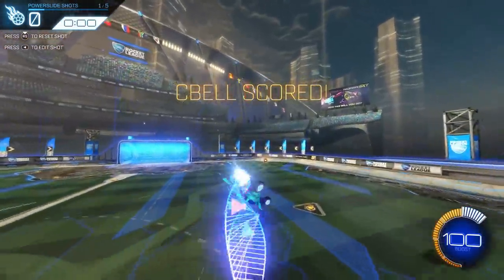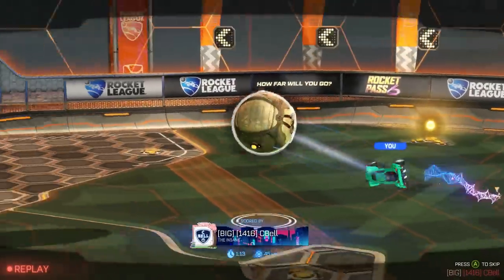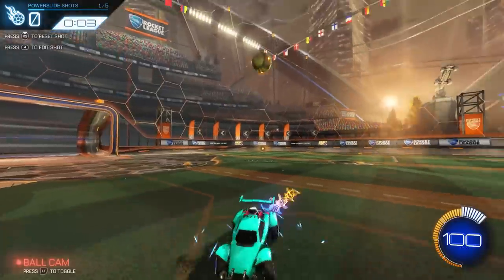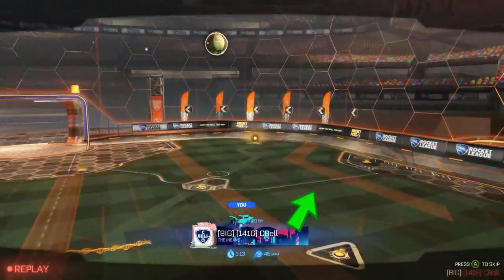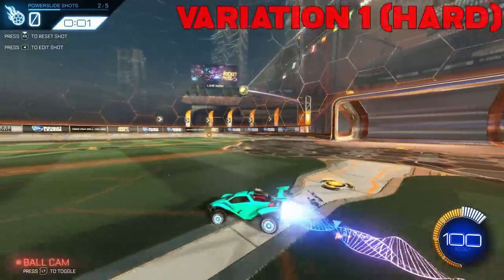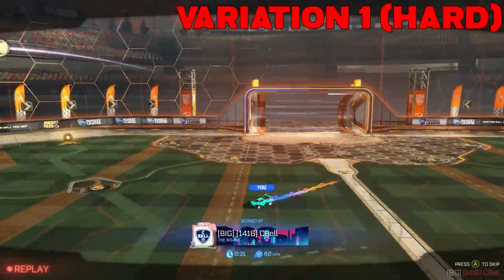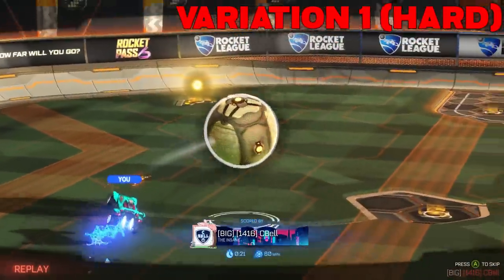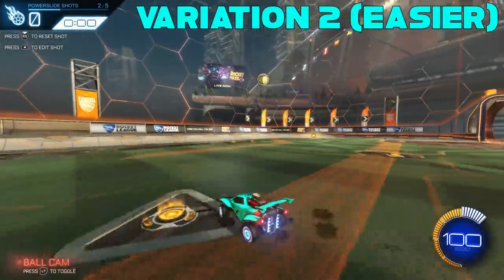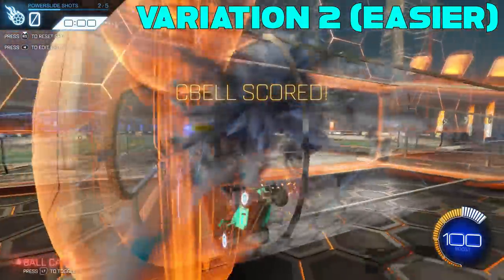For shot number one, the car is pointing the wrong way so we have to powerslide to get to the ball and then powerslide one more time as the ball gets close to the ground in order to line up our shot and chip it in. If you're having trouble, try to round out and get more space between you and the ball by driving out away from the ball first. For shot number two, we have two variations. The first variation is to drive towards the wall, powerslide and maintain as much momentum as you can, and then get a powershot into the net. If that's too difficult, try the easier variation by driving your car into position and catching the ball as it nears the ground, setting yourself up for a flick or some sort of shot into net.